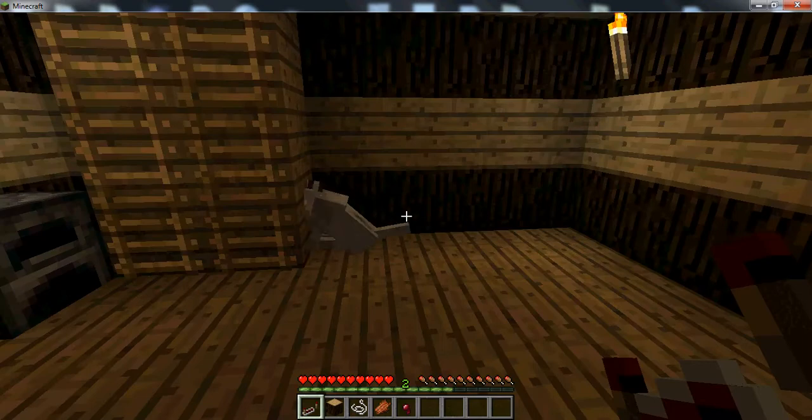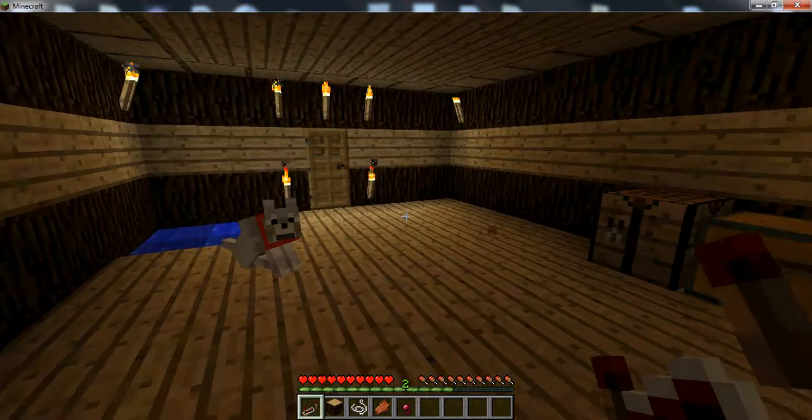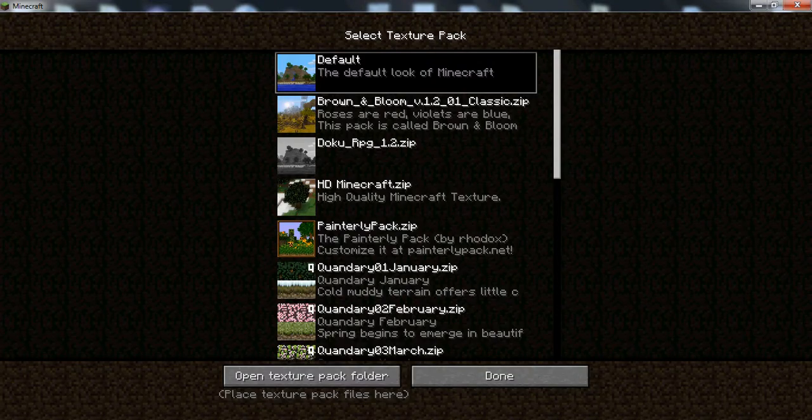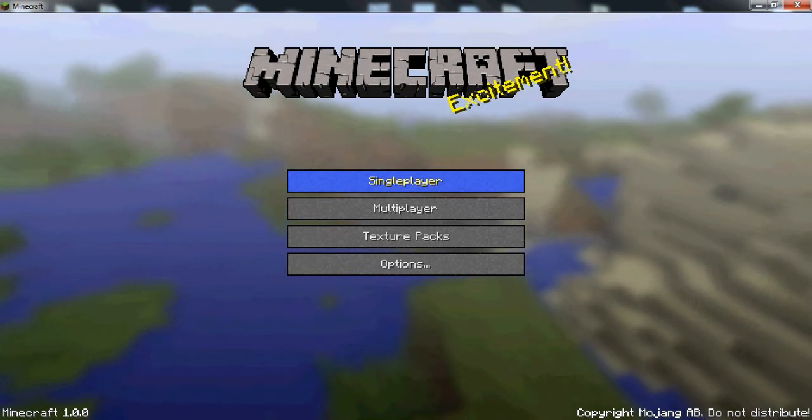I just got my default look one. I'm just saving quickly the title. Now I've got my texture pack, changing the HD to the high quality, changing the menu a bit.